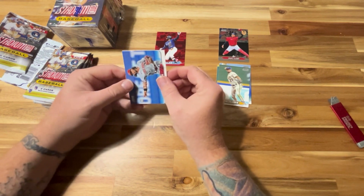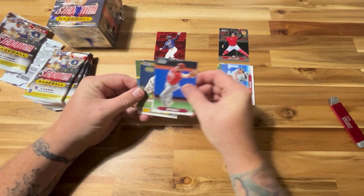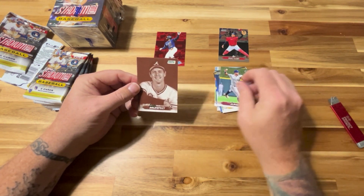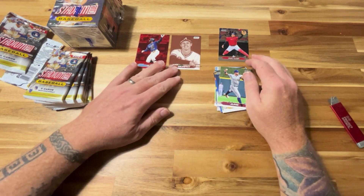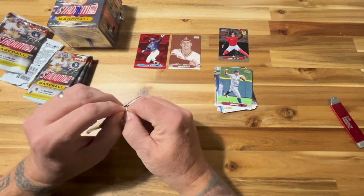Maybe one red per pack, maybe five per box — I'm not 100% sure. Let's see if we get another red card. This is Jonathan India, Spencer Steer, Freddy Peralta, there's a Josh Young, and a sepia of Dale Murphy — it's a nice card. Shout out to Danny; it's one of his childhood PC guys, Dale Murphy.